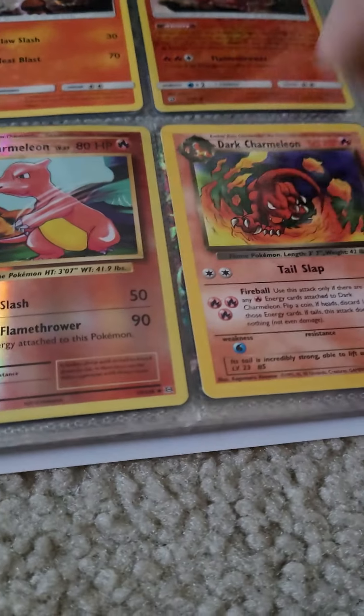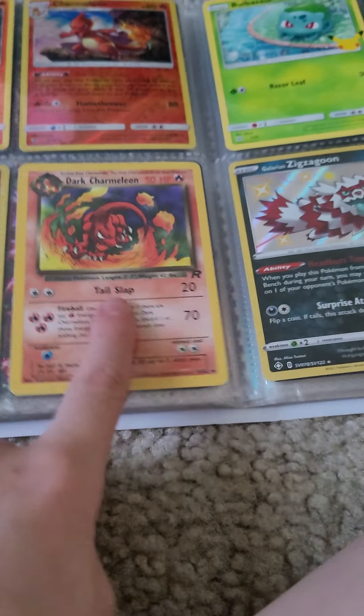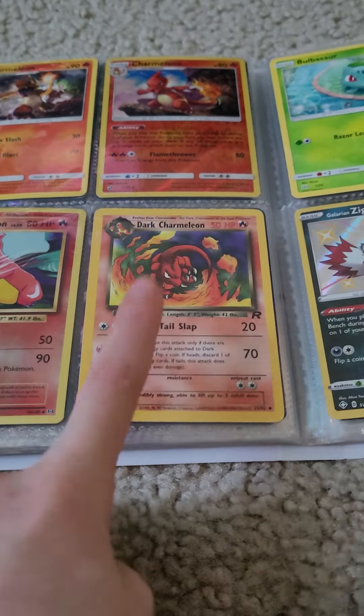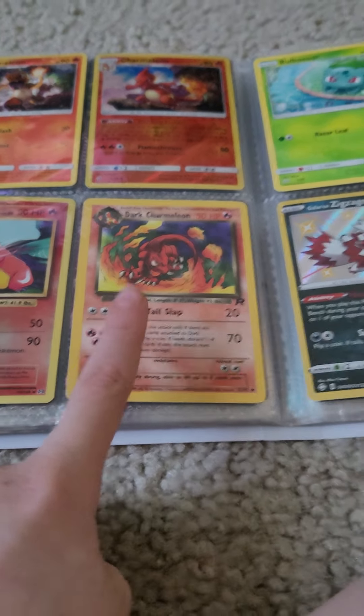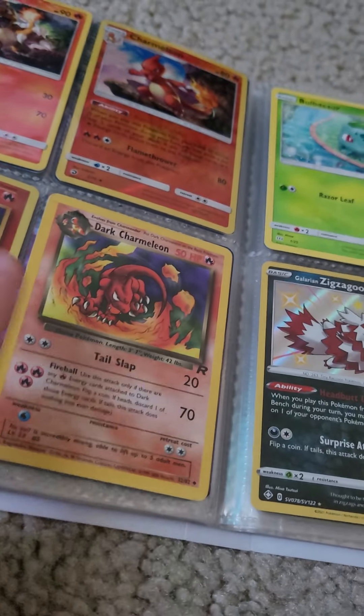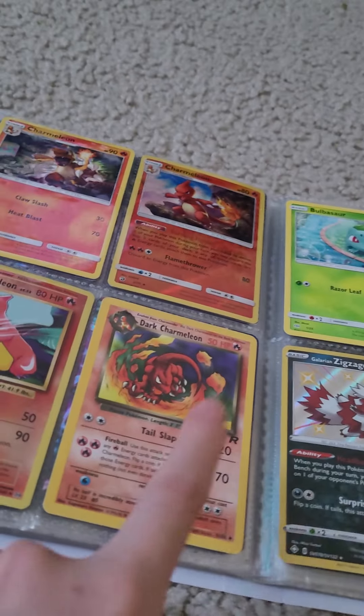I got these two from the Easter Bunny — on Easter I got those, so I'm really thankful. And then we have a Charmeleon card from Team Rocket. It's not my favorite Charmeleon — he looks cool, but he's not one of my favorites. He will get replaced on the page soon. But for now he's right there. I'm trying to get all the Charmeleons. I still kind of like it — I just don't like that Team Rocket.